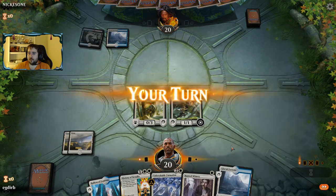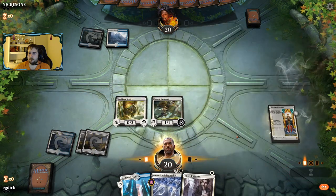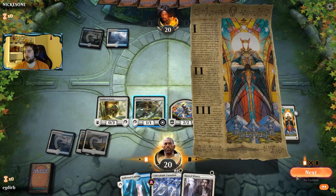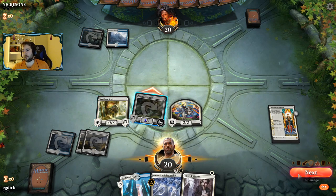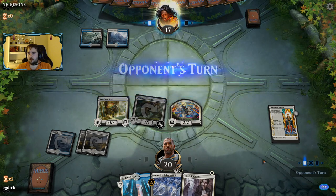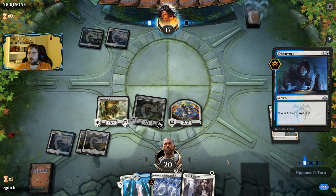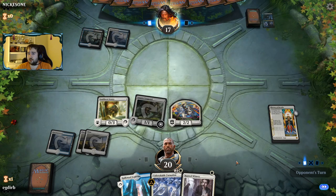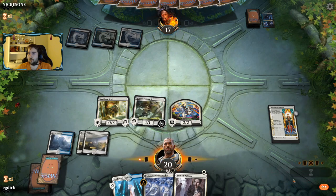Our opponent's on Esper Control. The Unbreakable Formation is a key card in the matchup because it can get you around a Kaya's Wrath. We definitely want to be thinking about that as we play this one. Also want to be thinking about whether we can get to Ascend on our next turn, which is possible — we may want to enable that.